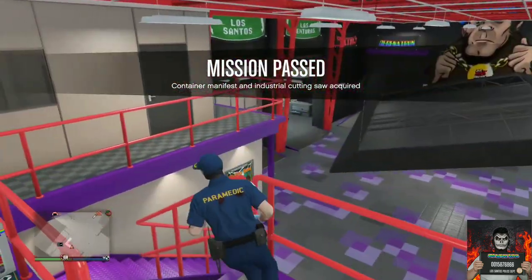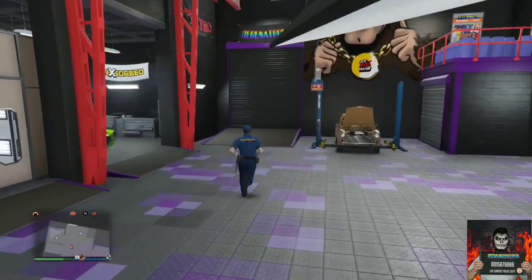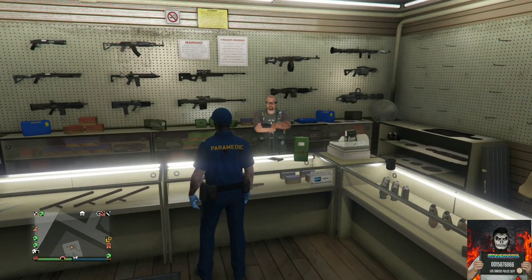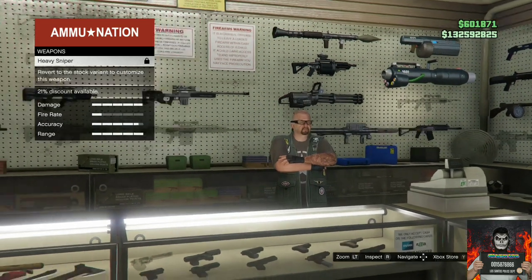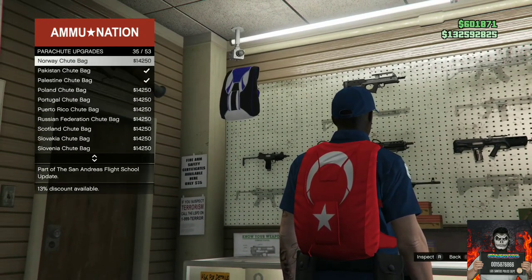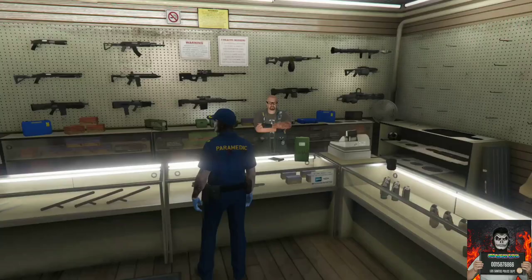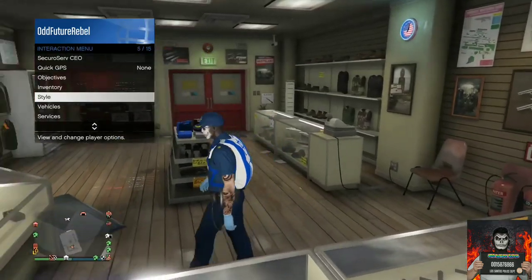Once you load in, you'll see your outfit with no duffel bag — that's fine. Make your way over to any Ammu-Nation store on the map with your flying vehicle. At the Ammu-Nation store, go to the front counter, go to parachutes, then parachute bags. Purchase the Israël Troop Bag. Then back out from the counter and equip the Israël Troop Bag through your interaction menu. It only works for the Israël Troop Bag for some reason.